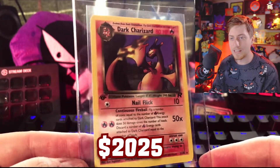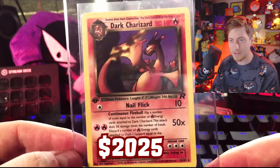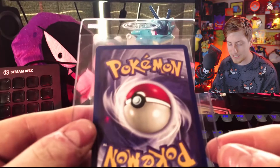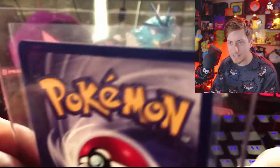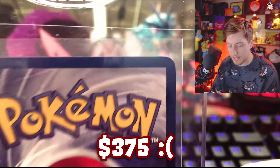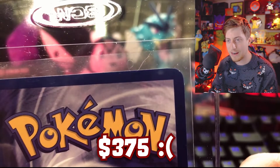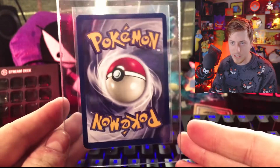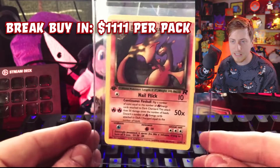Dark Charizard was our big pull for this one. Holy crap — it is so gorgeous. Not a holo, but I'll still take it. Unfortunately, after getting it at home, I do see a very small nick on the top right. Maybe I can Sharpie it in? But everything else looks really good; centering doesn't look too bad. I'm going to still send it in and hope for a 10 or a 9.